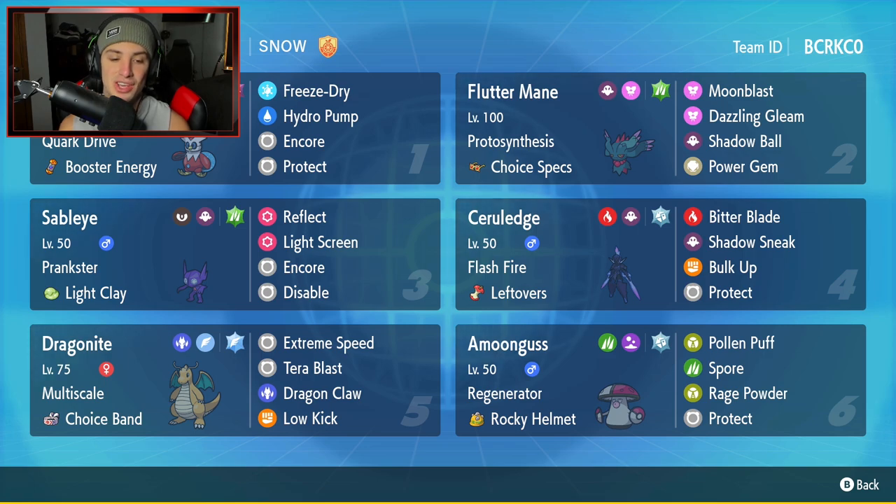Dragonite is going to be our fifth Pokemon. If you guys have been playing this game, you know Dragonite is definitely OP, especially with that Choice Band. This one is actually Flying Tera type with Choice Band — a little different than the normal Tera type. It's got Extreme Speed, Tera Blast, Dragon Claw, and Low Kick. Love this move set for a Choice Band Dragonite.